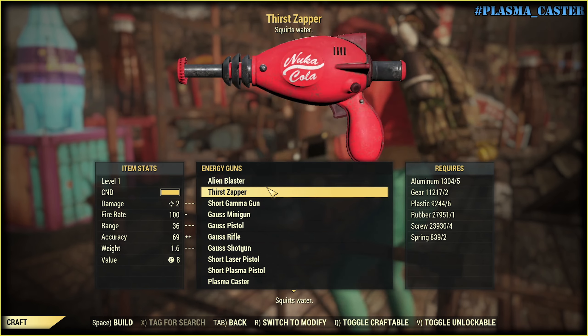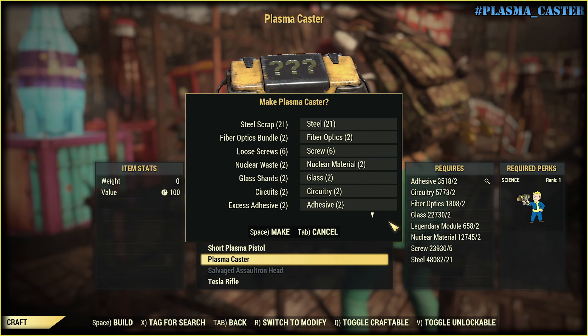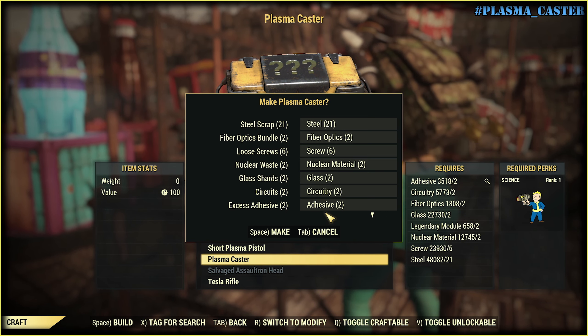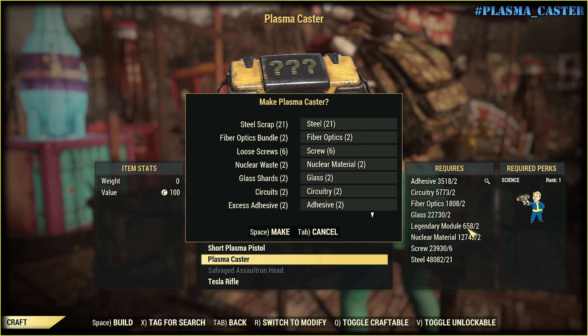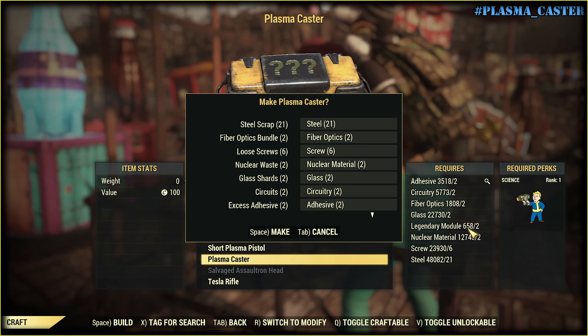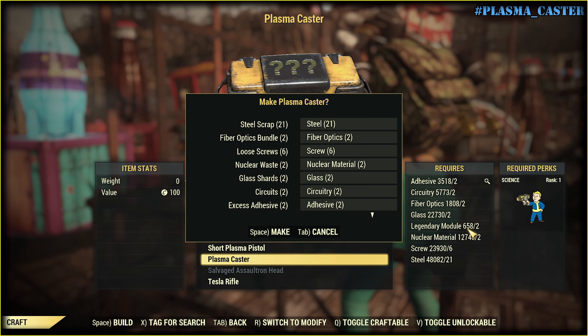So we go to energy guns, plasma caster - that requires these materials, and Legendary mod it is. I have enough to craft a whole bunch of plasma casters, but I will try 20 of them to see what's up.